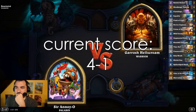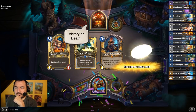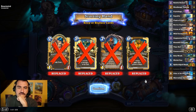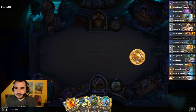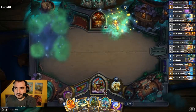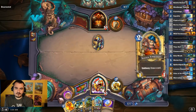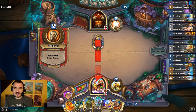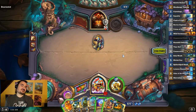Sir Annoy-o versus Garrosh — Warrior again. I'll take a Zilliax and get rid of one of those, at least. I think it's an insane amount of armor-up Warrior. Should have played Kingsman Rogue in this.